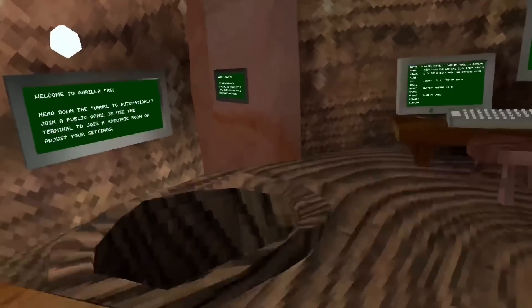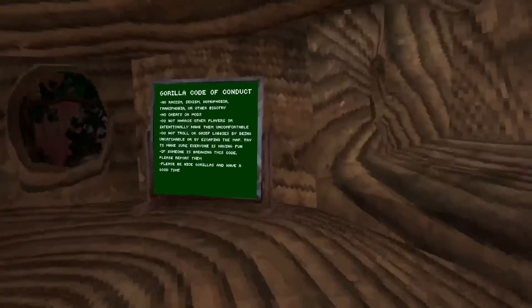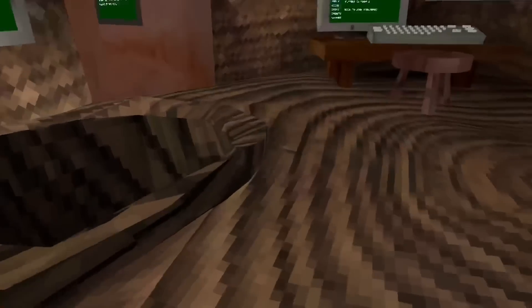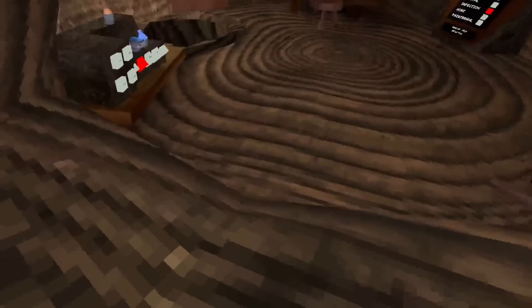I figured out how to get outside the map and go back to mines. So what we're going to do inside this tutorial is we're going to do something inside the loading screen that will make us spawn right here instead of right here.